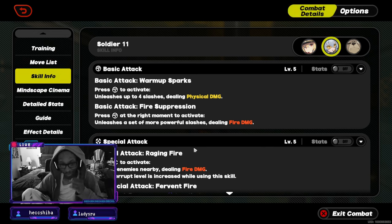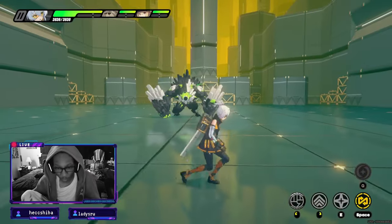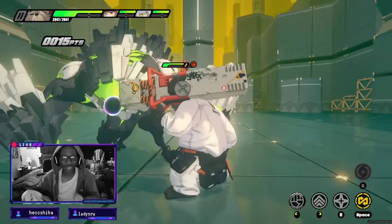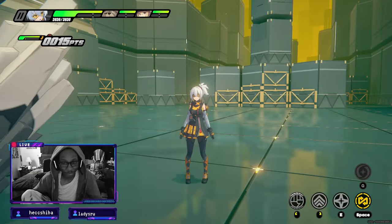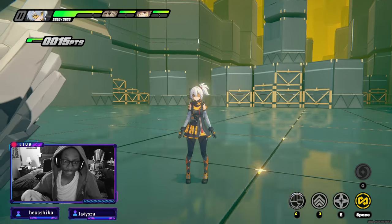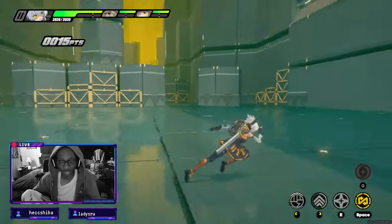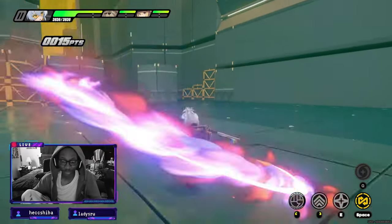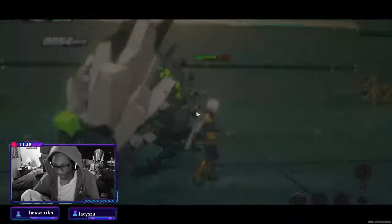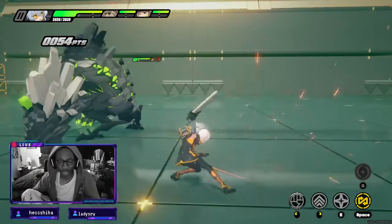With most characters you'd think pressing attack, pressing skill, then going into ultimate is just the way to play. But this game has a robust combat system. What I like about Soldier 11 is that if you press just right — about half a second, almost immediately after the animation ends — you click again and you'll get the flame effect.